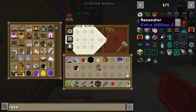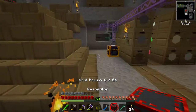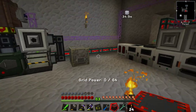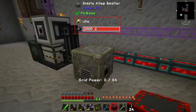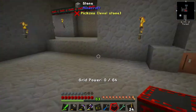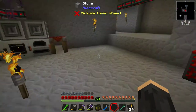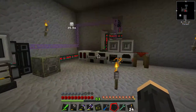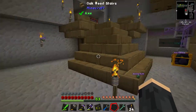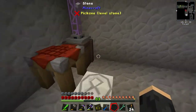There's no cables in Extra Utilities 2 - all the power you're creating just exists in your world, it's attached to your player. Which is interesting to me at least, because it means I can just sort of shove this here, right? And it's going to get power. Does that need power? It might not need power - but anything from EU2 will just be powered off the network.